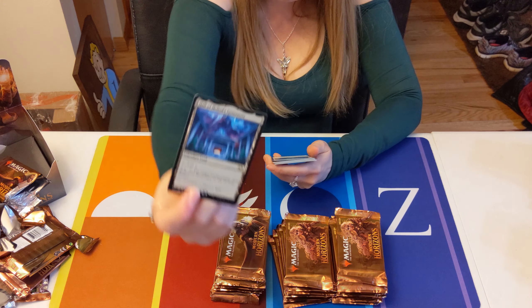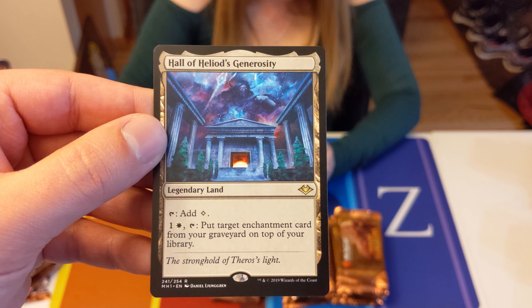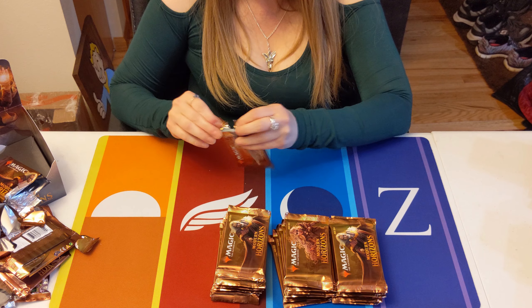Hall of Heliod's Generosity — that's not bad. Pay a white and one and tap it, put target enchantment card from your graveyard on top of your library. I feel like that would be really easy to take advantage of.